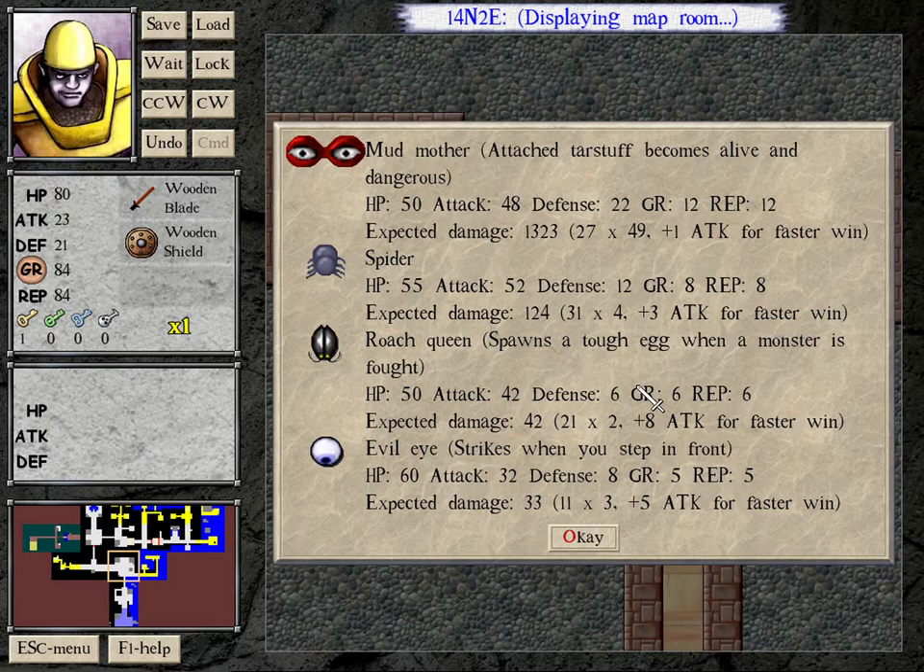The mud mother does enormous damage — 27 attack 49 times — plus we have to kill both eyes. But this one attack gem is going to reduce the number of hits the mother does by a lot. Right now with 23 attack against her 22 defense, I'm only doing 1 damage per hit. If I get one more attack I'm doubling the real damage every combat turn, reducing the number of hits I take by nearly half. So we definitely want another attack gem.